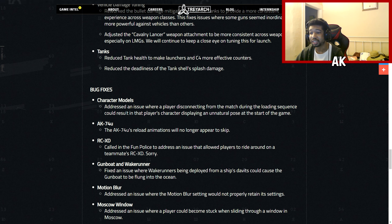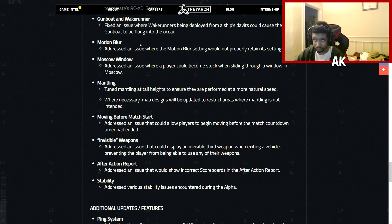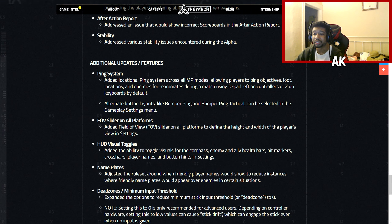For bug fixes: character models with unnatural poses at game start have been fixed. The AK-74U had reload animation skipping which was fixed. A motion blur setting that wouldn't retain its value has been corrected. They addressed an issue that allowed players to ride around on a teammate's RCXD. They fixed a bug where a player could become stuck when sliding through a window in Moscow. They also tuned mantling at tall heights for more natural speed, and fixed issues with after-action report showing incorrect information, invisible weapons, and stability.